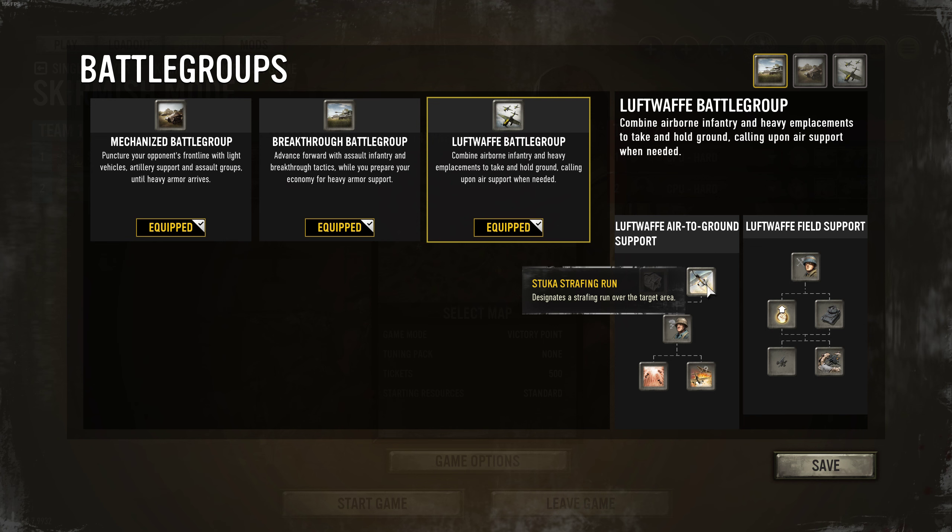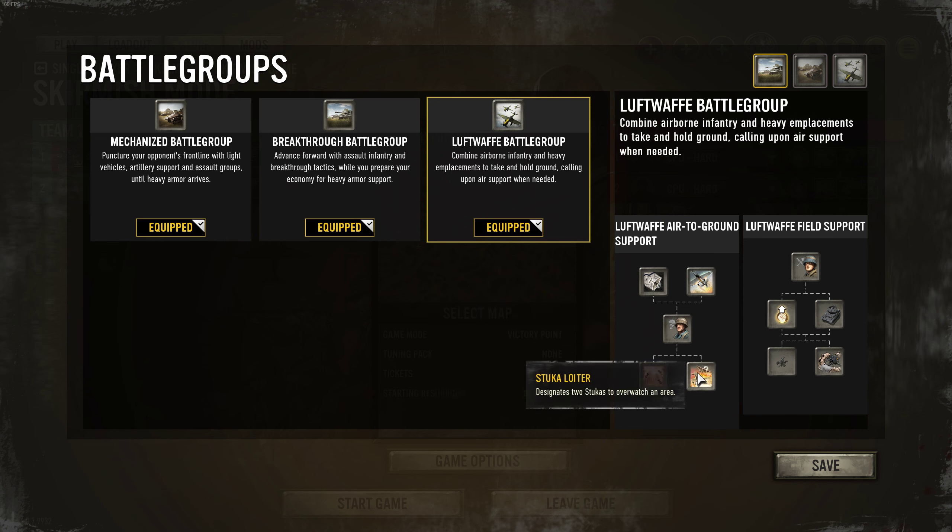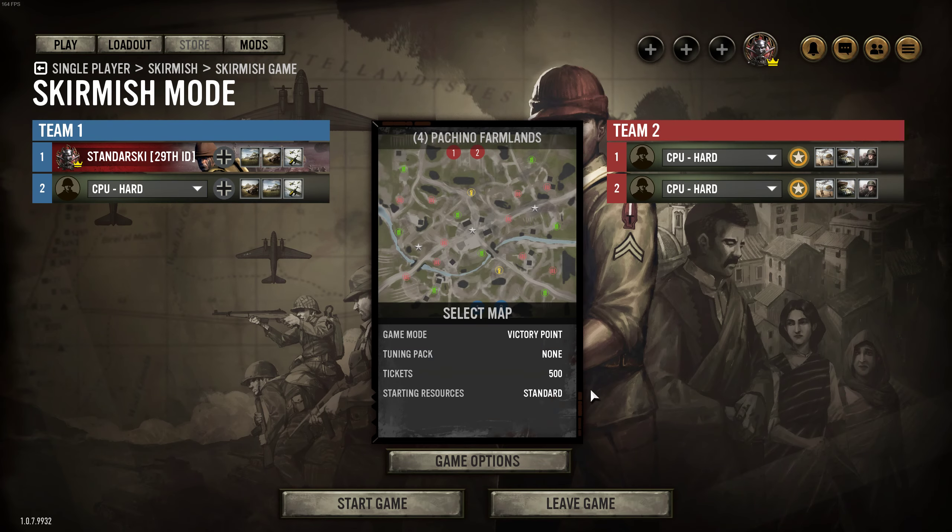Next I'll go for the FlaK 36 para drop to hold at least one victory point. On the other hand, we have Luftwaffe ground support with Stuka strafing, the Fallschirm Jäger Squad para drop, and fragmentation bombs or Stuka Loiter — though I think we won't reach late game to use those. As for the map, we'll go for Pachino Farmlands again. Let's not waste time and start the game.